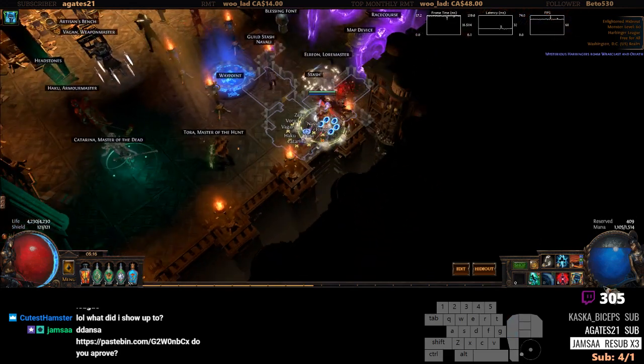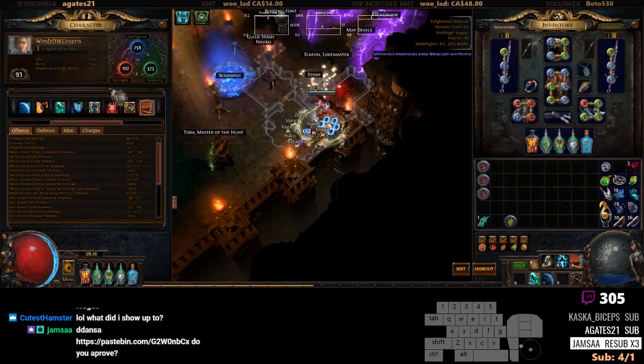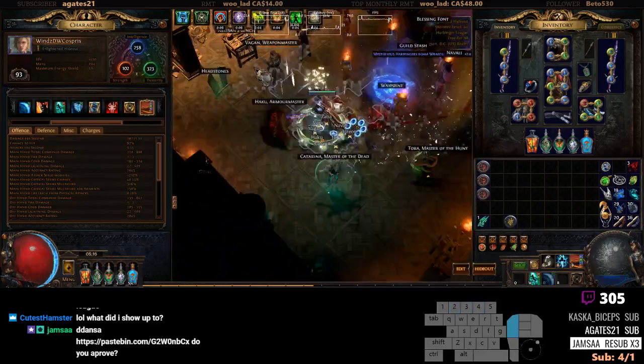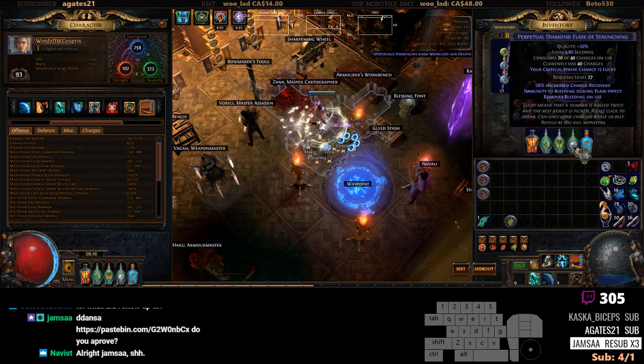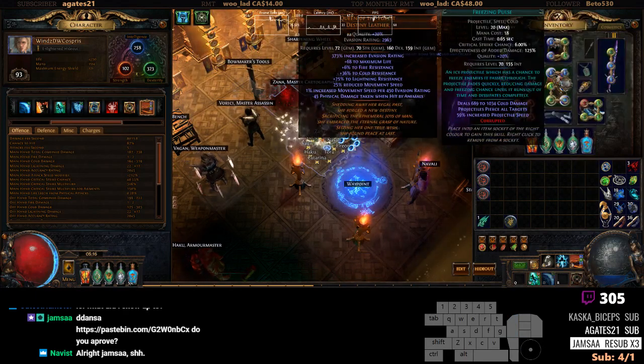A quick update on the build I'm doing — it's a Dew Wills Cost Breeze Pathfinder, Queen of the Forest, for movement speed. I changed quite a lot of stuff since last time. I am not using my calm orb anymore; I am using freezing pulse jewels and frostbolt jewels.